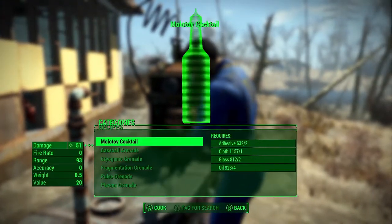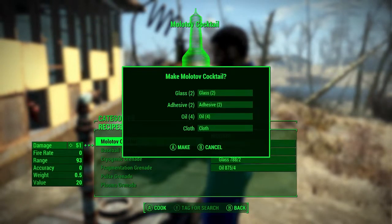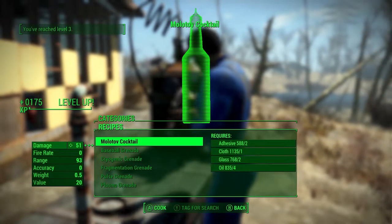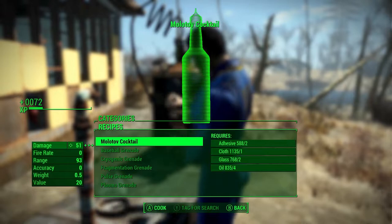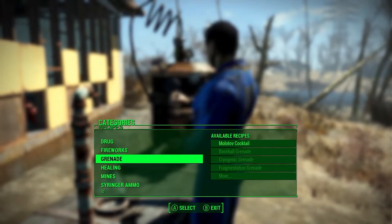You're going to go back into the crafting station, Grenades, Molotov cocktails, and keep crafting. That sound you want to hear — that means Idiot Savant has kicked in and you got that duplication of XP. The less your intelligence, the more chances you are going to have that proc. So have your intelligence at one and at least five luck so that you can get the Idiot Savant. We leveled up again.